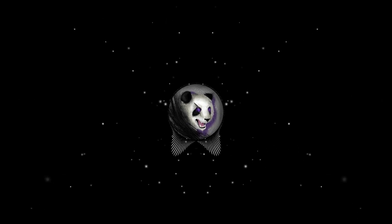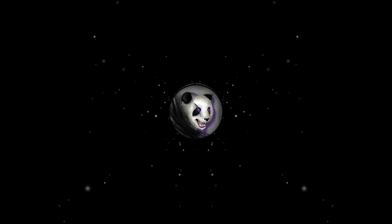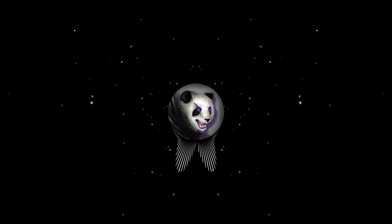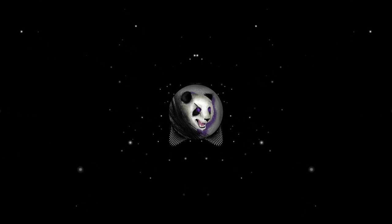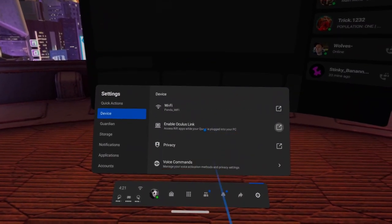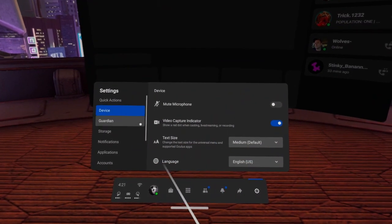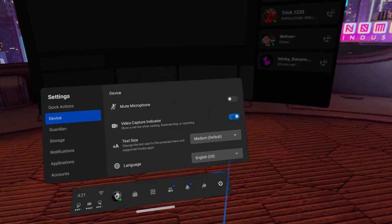I just want to make it clear that if you are recording, the red dot won't show in the recording, or if you're streaming, it won't show in the stream. It is simply there as a signal to you to remember that you're recording, streaming, or casting — whatever it is that you see in VR. To get rid of it, just go into the settings, then select the device tab, and scroll down to where it says video capture indicator, and turn it off. It's really that simple.